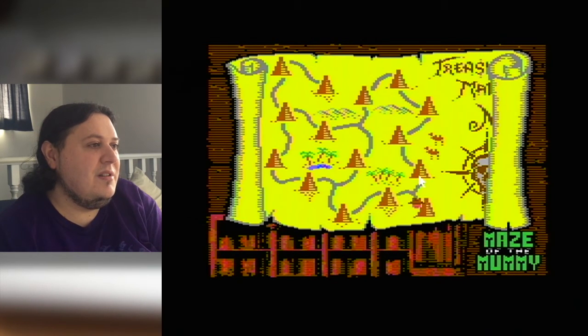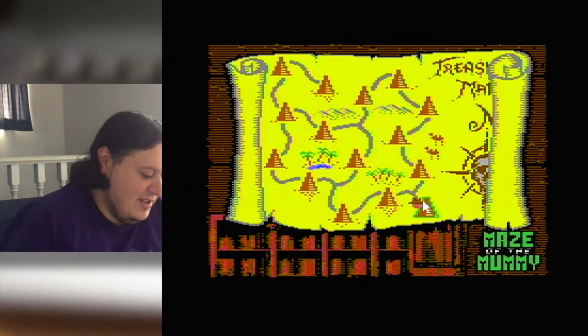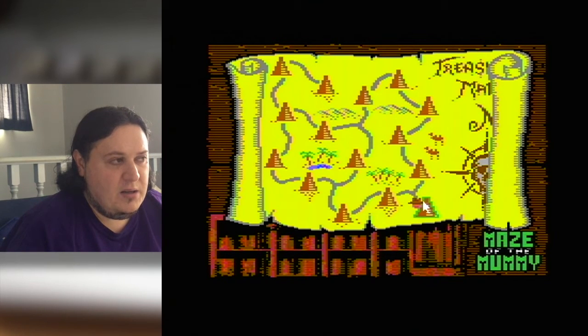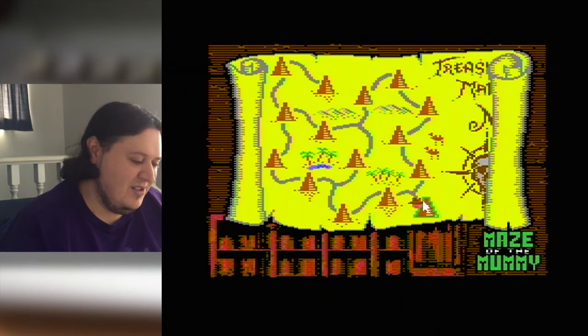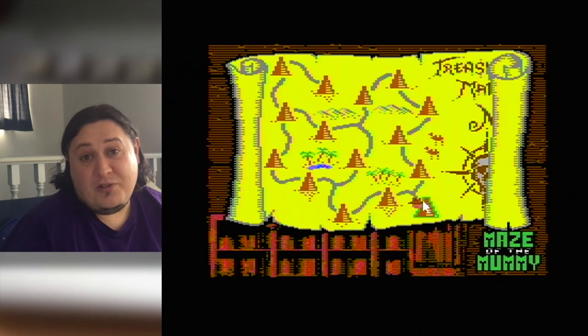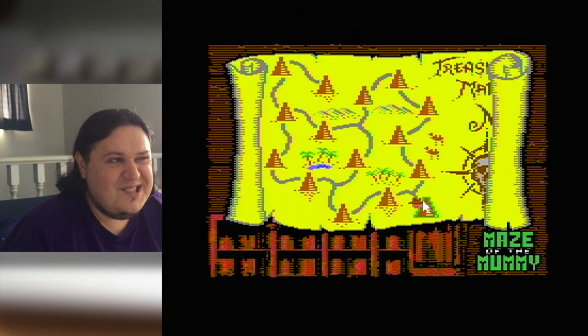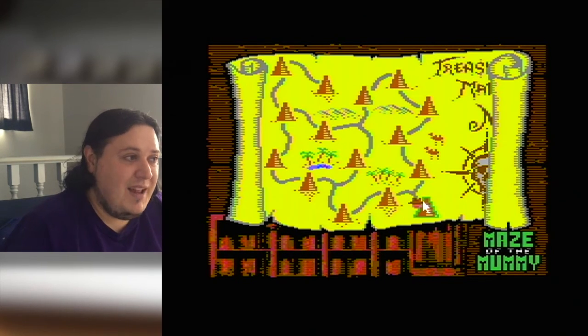I'm going to have a look and see if we can start the second pyramid. If it'll let me do that we'll do a run through some of those stages, otherwise I may call it quits here. The instruction sheet that came with the download didn't really seem to suggest there was a save system or passwords or anything. That kind of bums me out, because having to beat 225 stages in a single sitting is not really what a good puzzler should do.